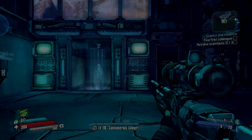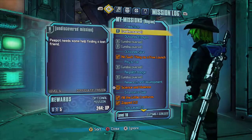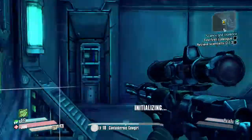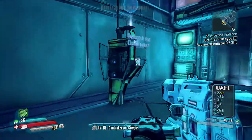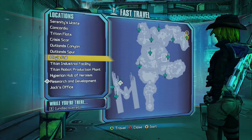Hey everyone, Peroto here, bringing you the second episode of my legendary and unique weapons and gear guide. Today I'm bringing you Zarpadon's Cyber Eagle, a unique weapon that you get off the side mission called the Secret Chambers.